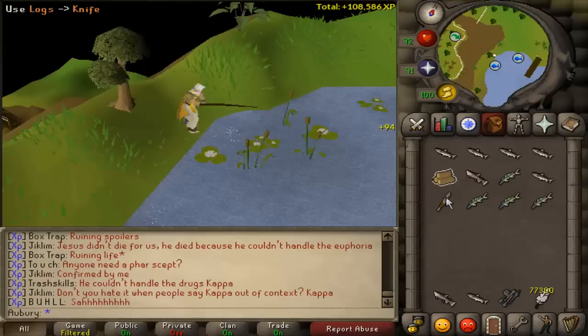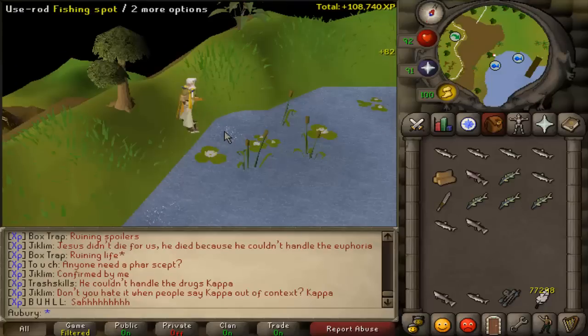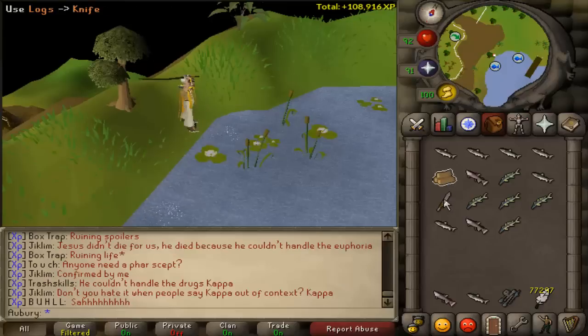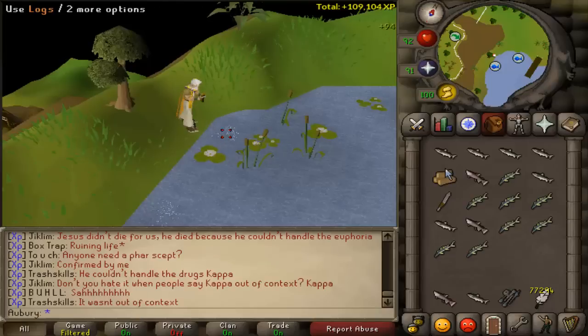Another way to activate 4-tick fishing is by laying a box trap or a magic trap for catching imps. The imp trap will always stay on top of the stack after you drop it, so you lay a trap and then quickly click back and that will 4-tick. But it isn't really that much easier and it would be very difficult to drop while 4-ticking unless you are doing tree fishing. Either way you will still be getting a lot faster experience doing 4-tick fishing than 5-tick fishing.